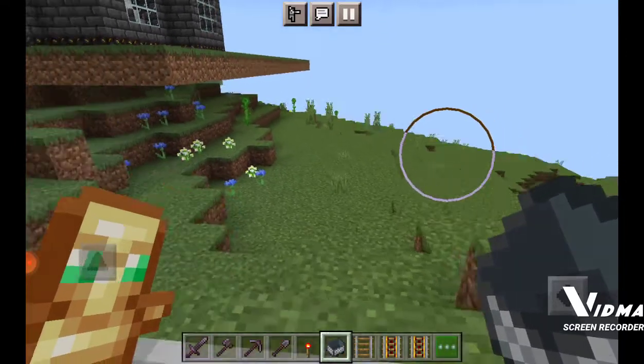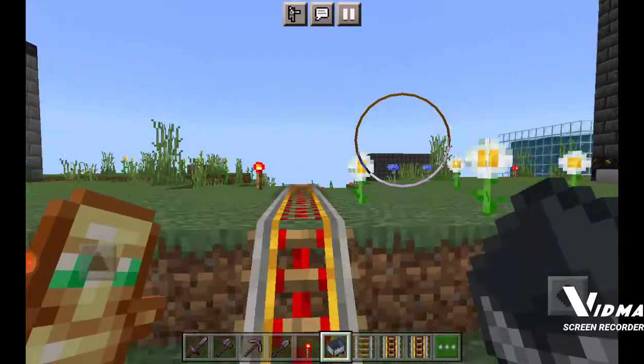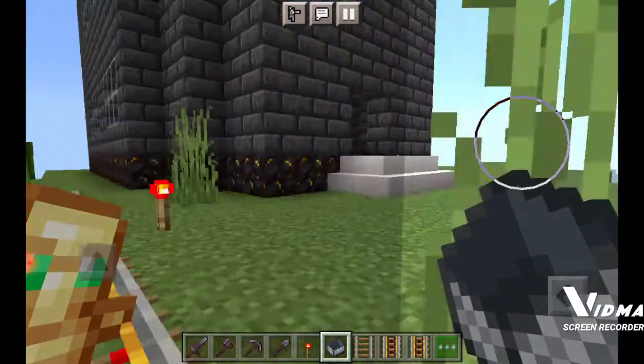The more redstone torches you put, the faster it will go — well, it will still go the same speed, but it won't do that weird slowing down thing that it keeps doing.